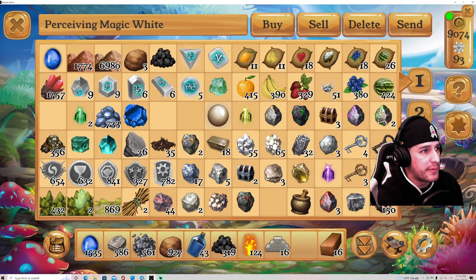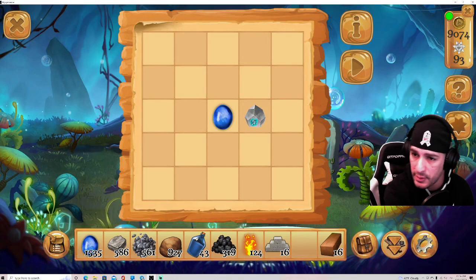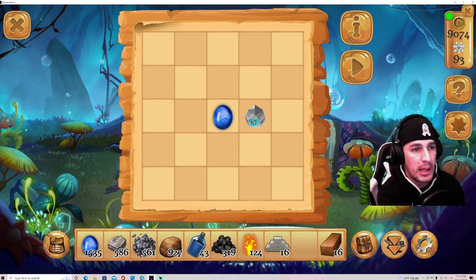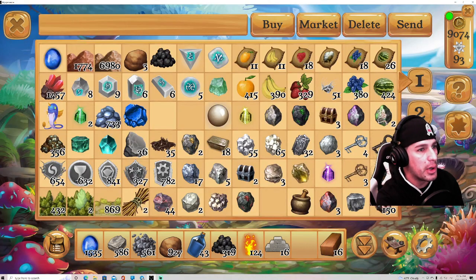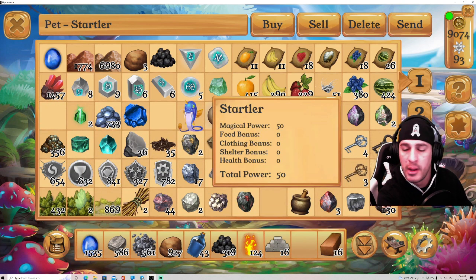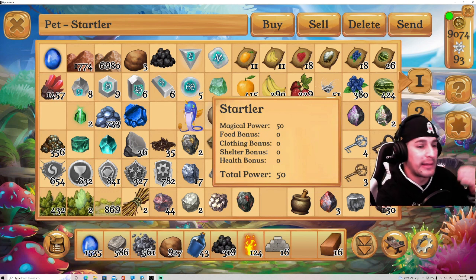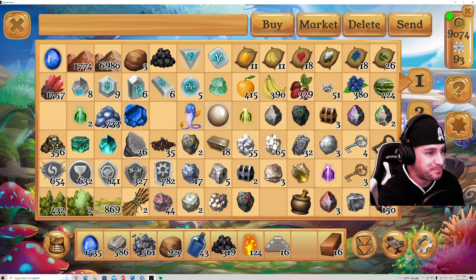The eggs you get from mining can be combined with a stone from a different mini game. I'll put the stone here and the egg from the ground — combine them, and boom, you get a pet! Everything you get from the ground you'll be able to craft into something different. The game is really extensive — there's a lot going on at the same time.